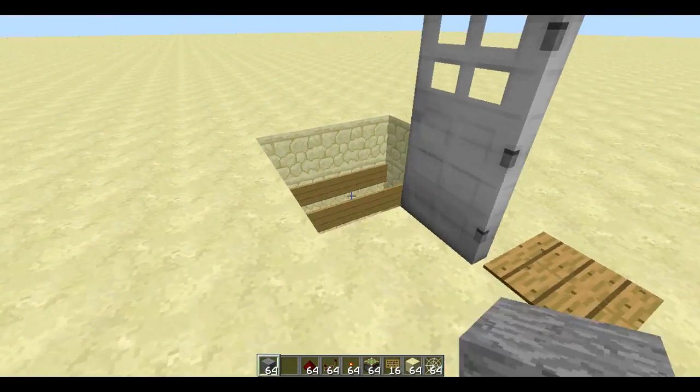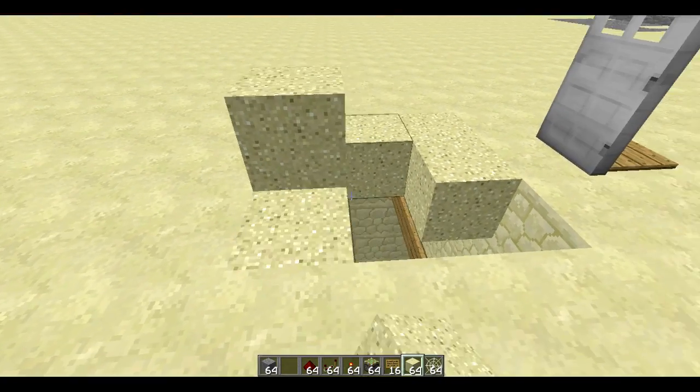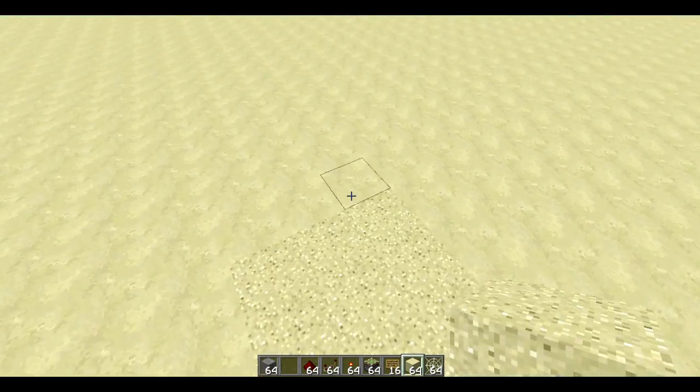Once you've done that, you're going to want to fill that with sand. That's basically what the trap's going to be — you can just use it as a floor in your house and people won't think it's a trap, and you can make a ring of it as well.